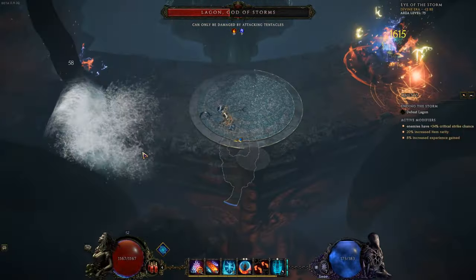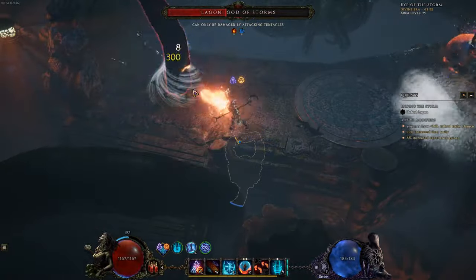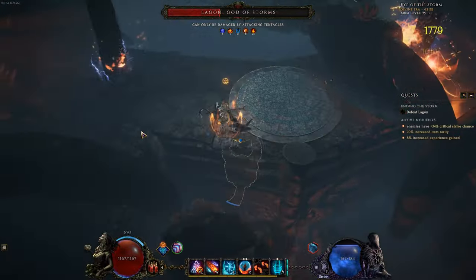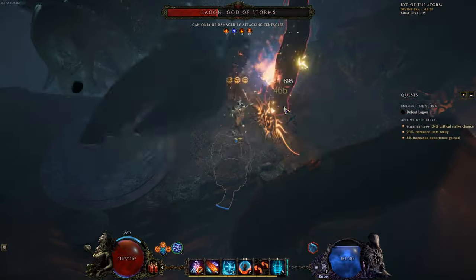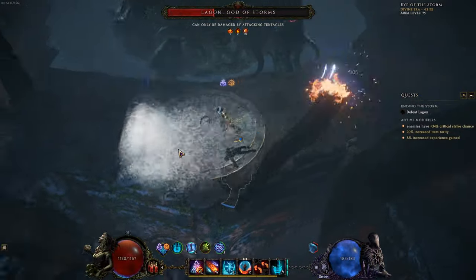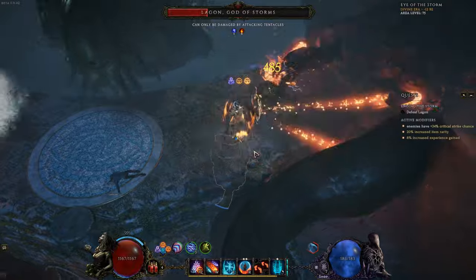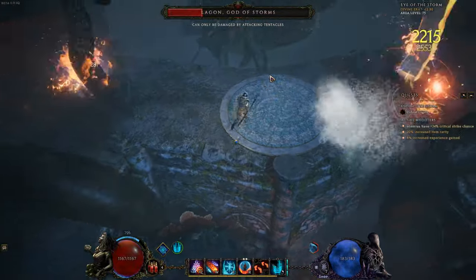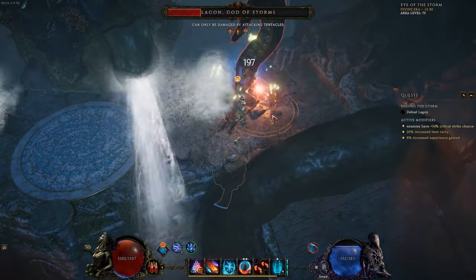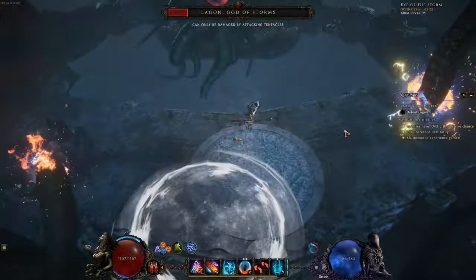Nothing much new except for the waves you have to avoid — keep doing what you did in phase one. The moon blast will kill you right away if you stand in it, but as long as you keep moving you're fine. One important point: both tentacles share the same health pool, so it doesn't matter which one you're damaging. You don't need to destroy both of them — just one is enough, and that's why this strategy works so well, because you don't need to stay in one place.